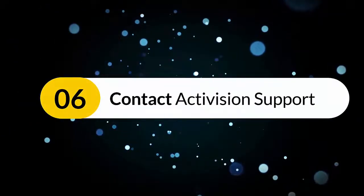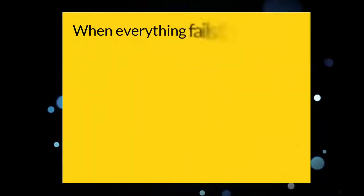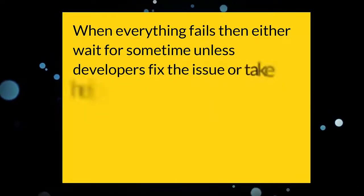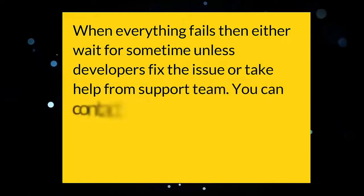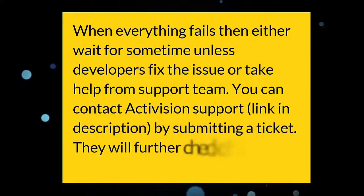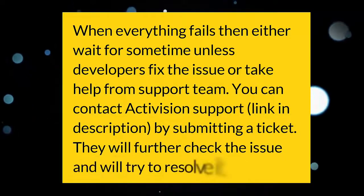Contact Activision support. When everything fails, either wait for some time unless developers fix the issue, or take help from the support team. You can contact Activision support — link in the description — by submitting a ticket. They will further check the issue and try to resolve it.